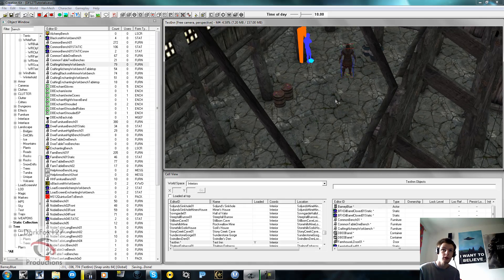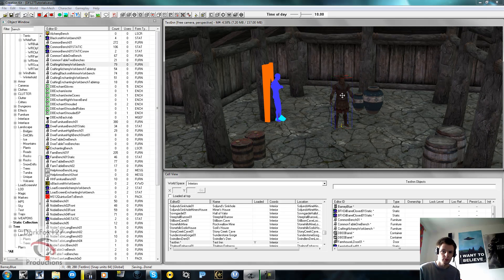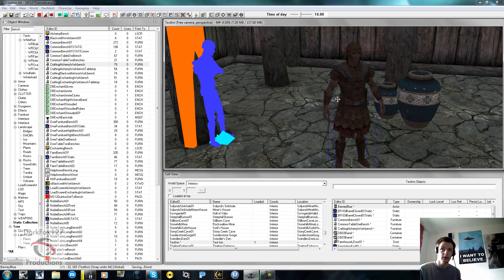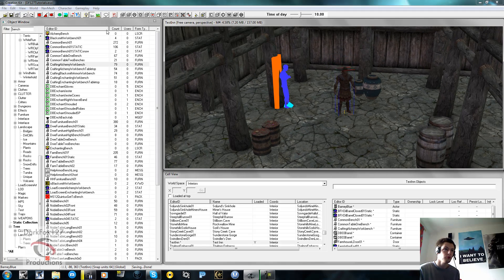We're going to start off with our good friend Barney Blue. If you've watched the tutorials you should now know who Barney Blue is. As you can see, we did have him set up as a guard - I did cover package tutorials briefly in a guards patrol sort of tutorial.